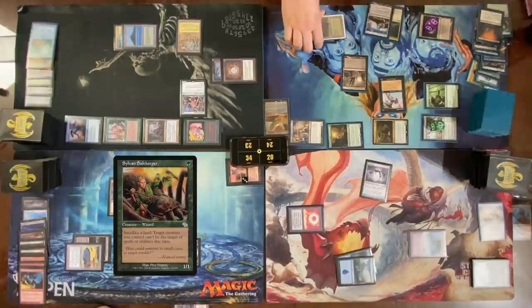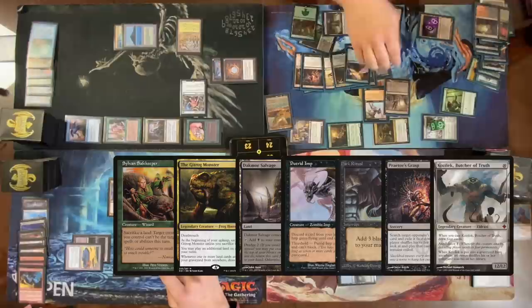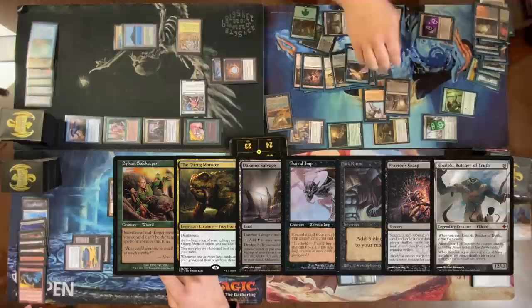Move through my deck with Dakmor Salvage, finding Frog. Get Dark Ritual — cast Dark Ritual infinite amount of times. Then cast Crater's Claws infinite amount of times. That's how Gitrog wins.